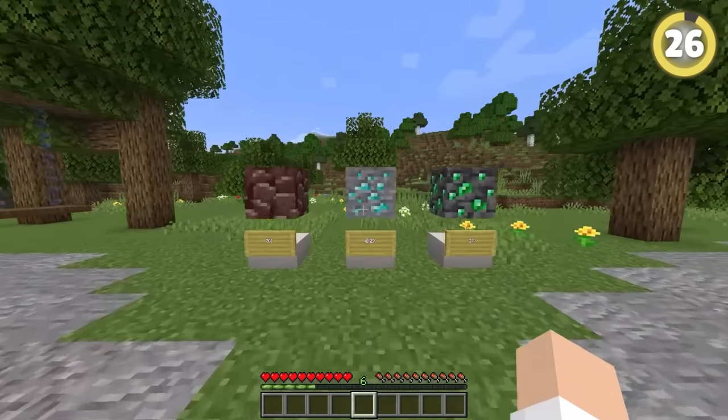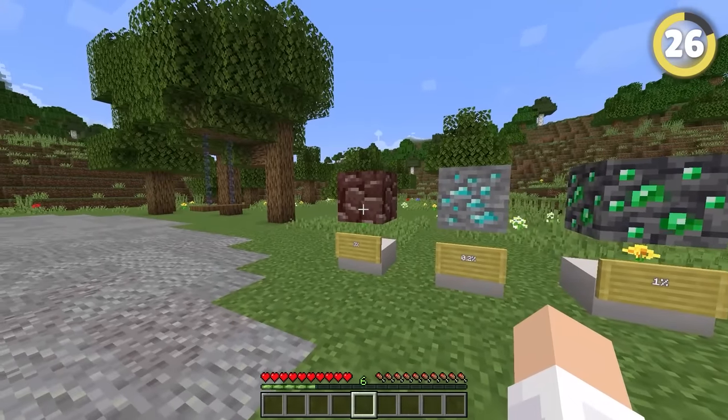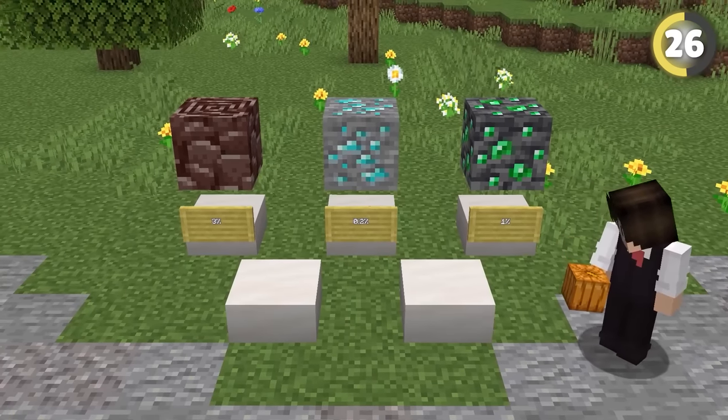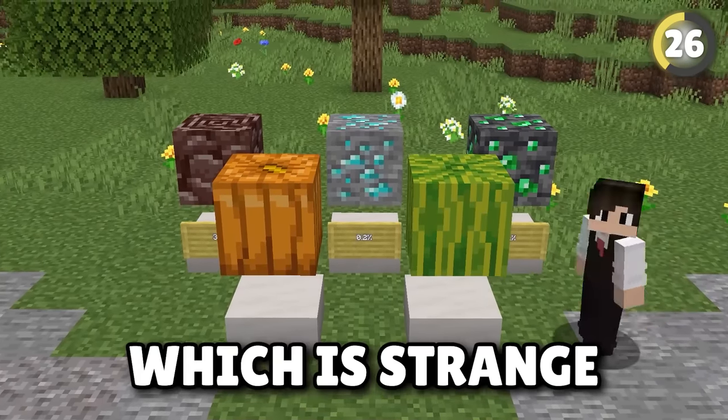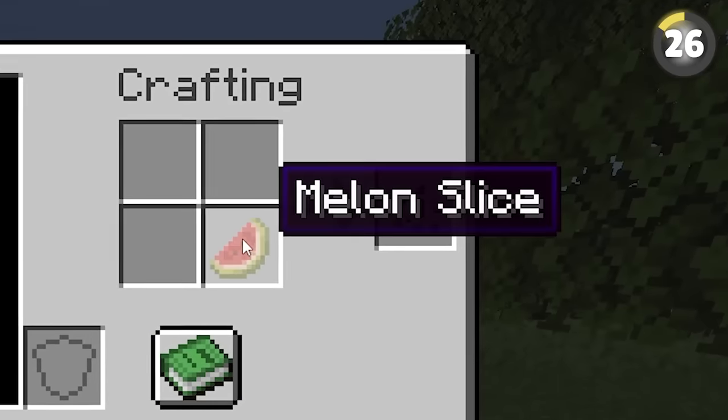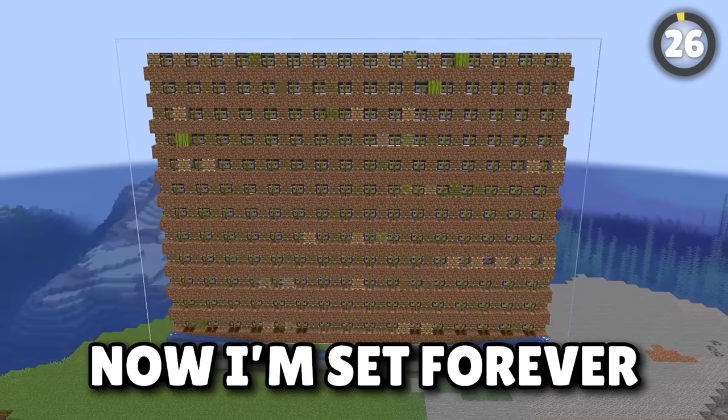When you think of rare blocks in Minecraft, your mind goes to ancient debris, diamonds, and deep-slate emerald. However, pumpkins and melons are actually some of the rarest blocks in the game — that is, until you find just one of them, and then you're set forever.